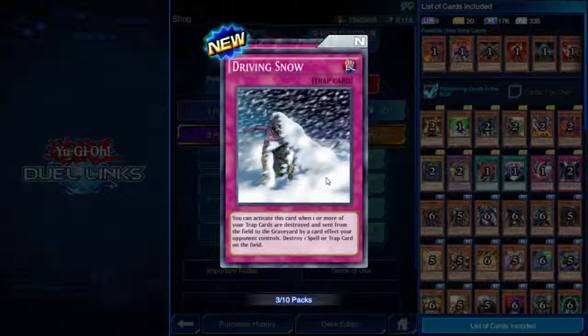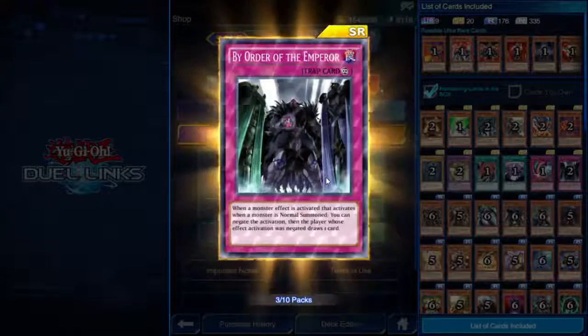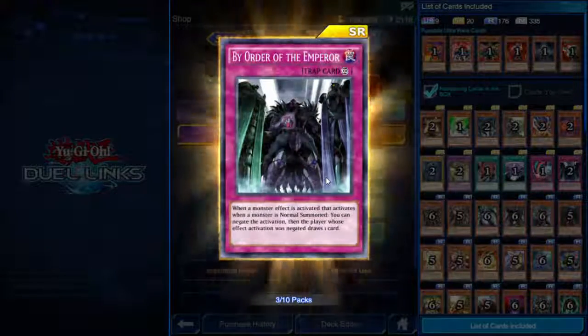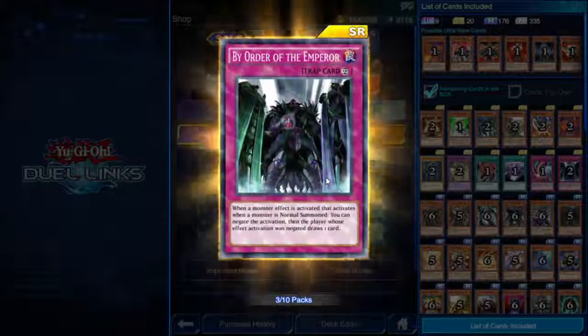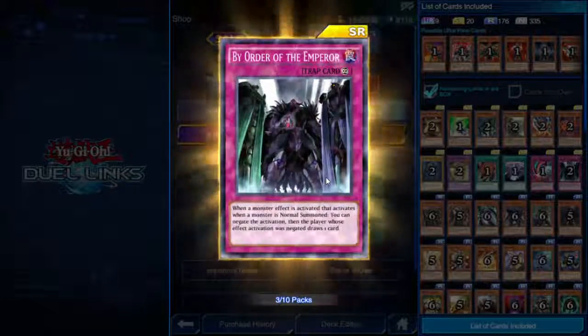Driving Snow — trap card. Activate when one or more of your trap cards are destroyed and sent from the field to the graveyard by a card effect your opponent controls — destroy one spell or trap card on the field. And a super rare prismatic — By Order of the Emperor! Continuous trap. When a monster effect that activates when a monster is normal summoned is activated, you can negate that activation, then the player whose effect was negated draws one card.